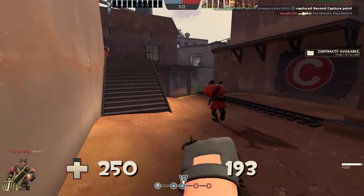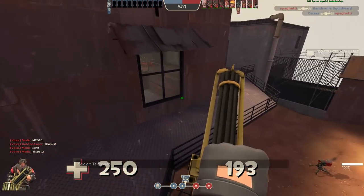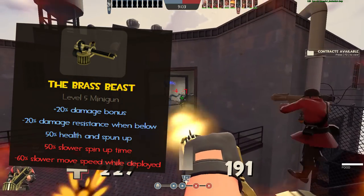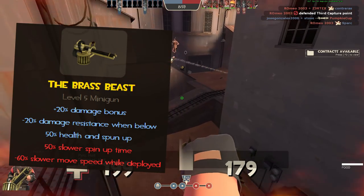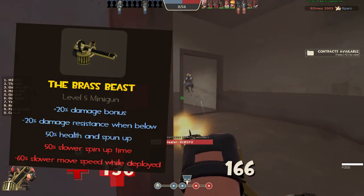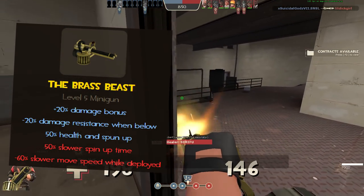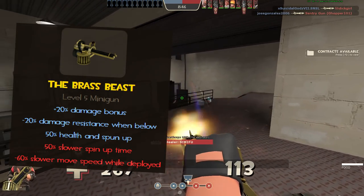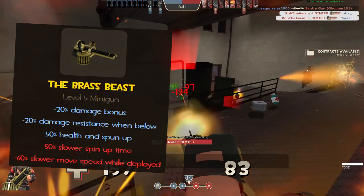In order to get the most out of this weapon and truly value its gameplay mechanics, we need to dive right into this weapon's stats. To start, the Brass Beast has a 20% damage bonus, increasing the damage from 9 to 11 damage per bullet at medium range. On top of that, you receive a 20% damage resistance from everything in the game, but only when your health is below 50% and when the minigun is fully spun up. Unfortunately, the downsides include a 50% slower spin-up time, taking an additional 0.5 seconds to fire the minigun. Lastly, you move 60% slower while the weapon is spun up, leaving you vulnerable to attacks in exchange for extra damage.